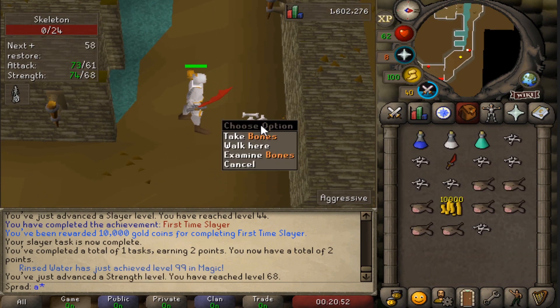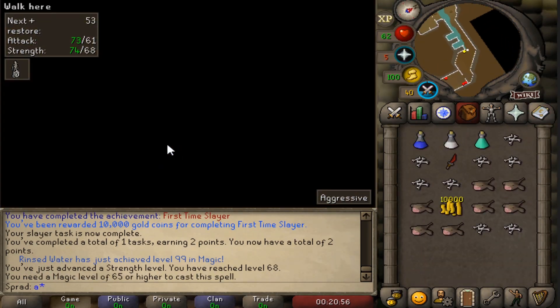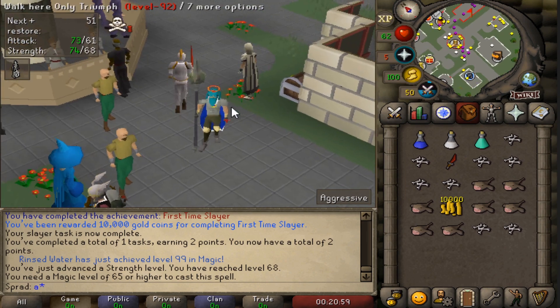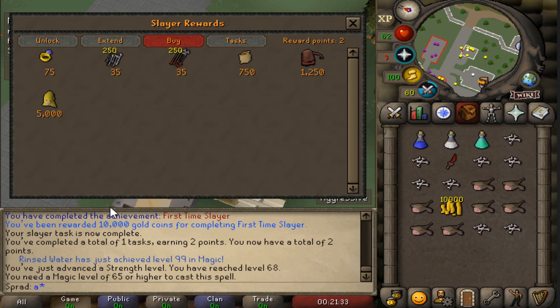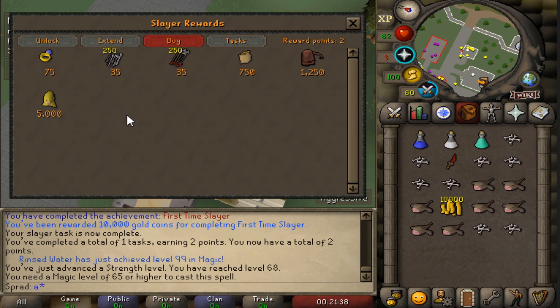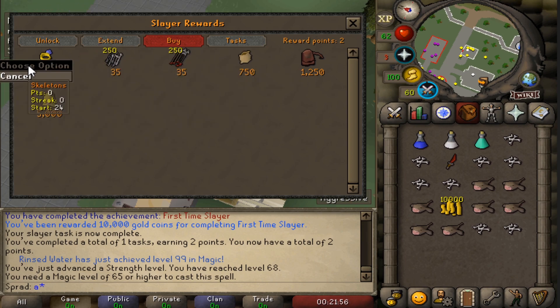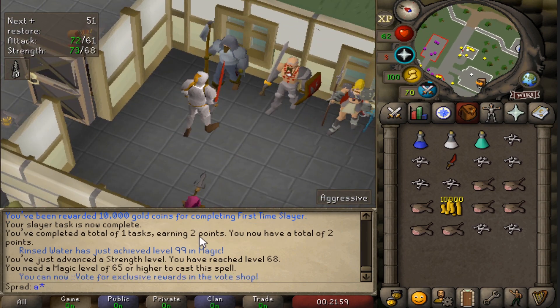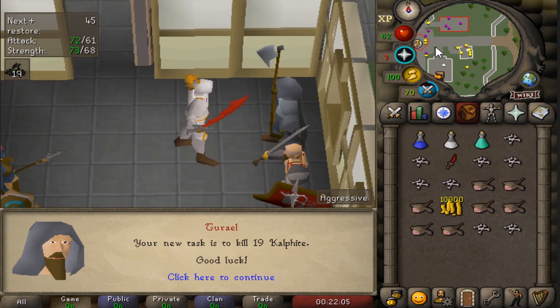That task is done and we actually got two points from it, so you don't get a lot of points per task - I assume everything in the slayer shop is scaled down accordingly. Let's check out the store. There's not a ton of stuff right now, but you can get a Nieve junior pet for 5,000 points - that thing has to be pretty OP. There's also a Rune Pouch for 1,250 points, broad arrows, broad bolts, and a Slayer Ring (8) that instantly teleports you to your task. Would like to see more stuff in that store though. Let's get another task - 19 cows, that's really easy.